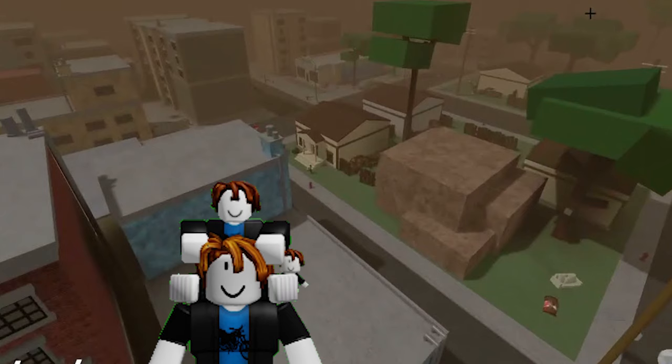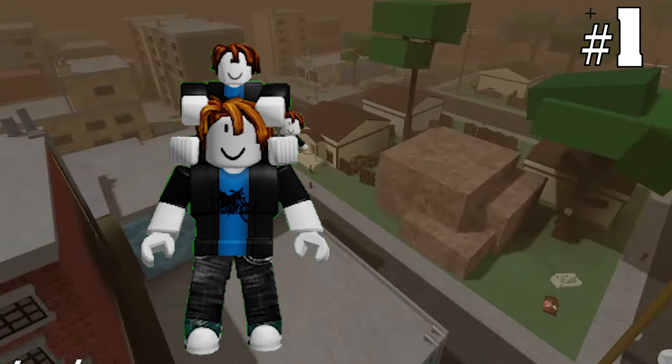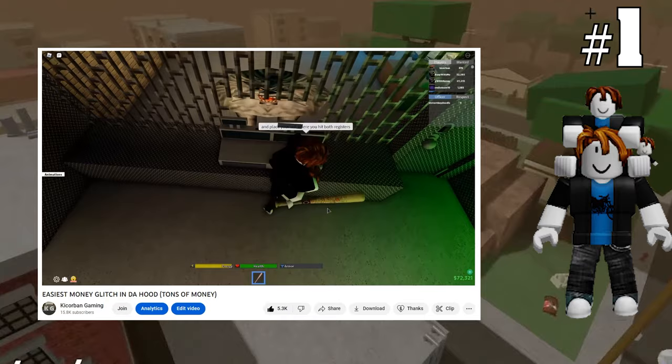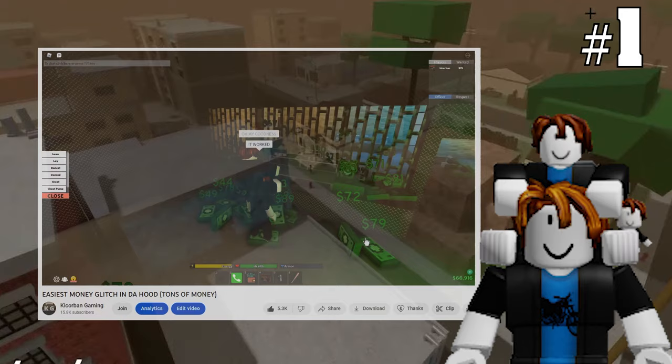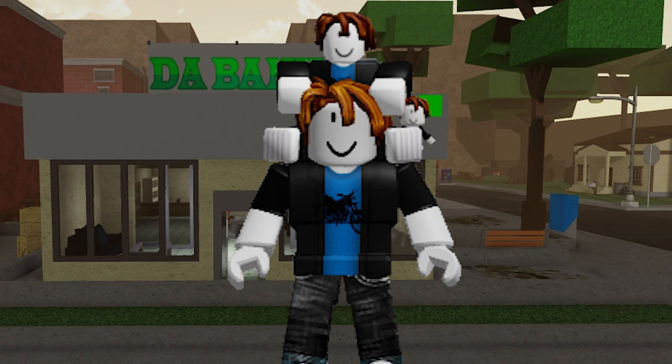In first place we have the double register AFK method. This method is really good. You AFK next to two registers and use an auto clicker to open them. This is the same as the normal AFK method but it also gives you all the money from all the registers. You get lots of money from doing this method, which is why it's at number one. Thanks for watching.